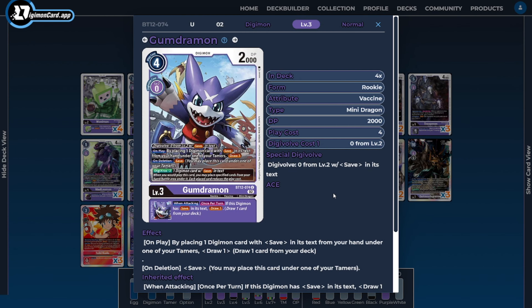The last rookie of the deck is four copies of Gumdramon. Even though Gumdramon isn't a Bagra Army card, he's a very powerful card for this deck because of how Bagra Army wants to work. He has the Digicross 2 ability, effectively costing 2 to hard play, which lets us combine him with any of our save-based Digimon to start building a stack and getting the inheritables we need. He comes with save himself, has a nice on-play ability to tuck a card from hand underneath a tamer and draw a card, and has a great extra inheritable ability for extra card draws when we're being aggressive.